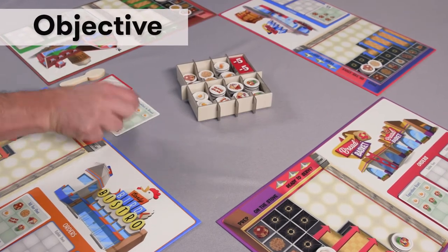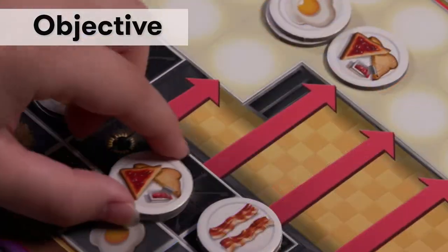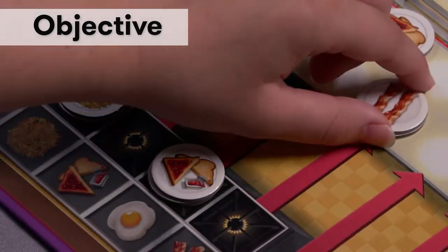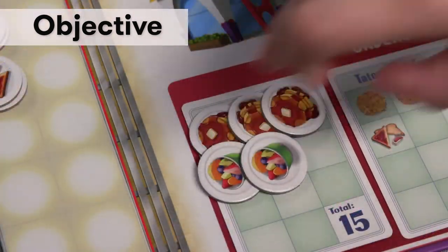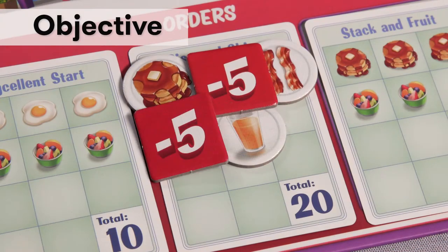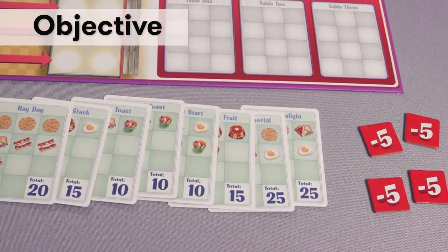Rival diner owners are under pressure to cook breakfast for their customers as quickly as possible. Some food types take longer to cook, so you will need to plan ahead so the entire order is ready to serve at the same time. Players receive points for successfully completed orders and lose points for wasted food and incomplete or incorrect orders. The player with the most points when the flow of customers runs out is the winner.